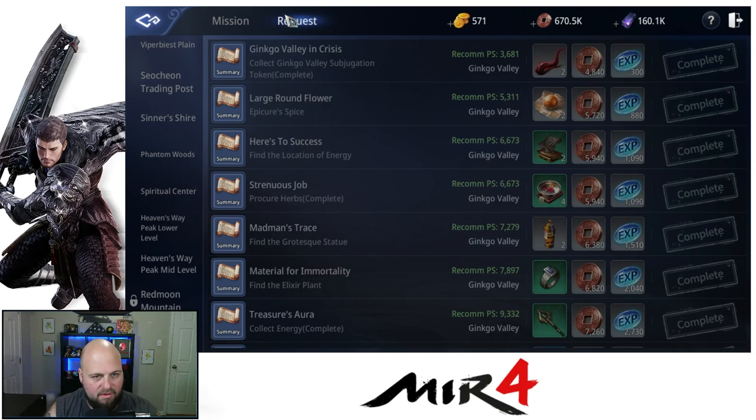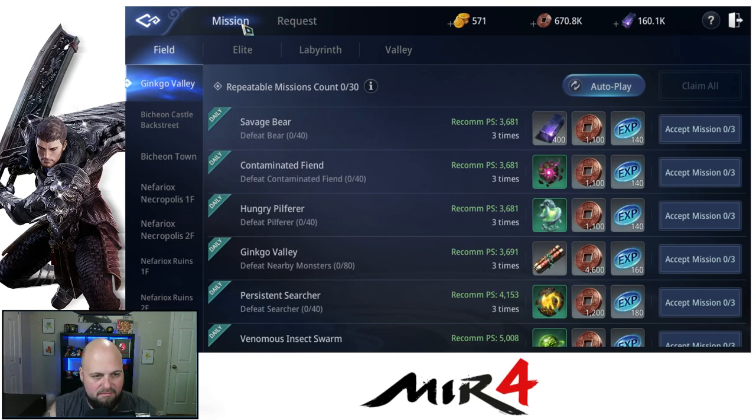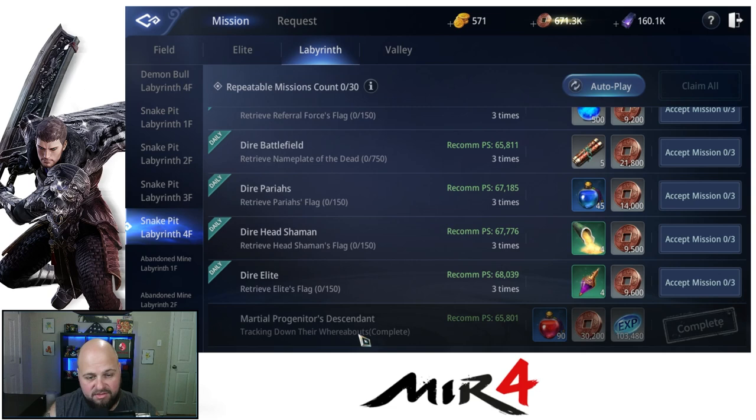Under requests, under the Heaven's Way Peak Mid-Level, you're first going to see Inner Chi — it's going to be locked. Inner Chi 1 is going to be locked. If you click on it, it'll give you a hint to do a mission, and the mission is in Snake Lab 4F — the Marshall progenitor's descendant. So this is the first difficult thing. You get this request, you click on it, and it tells you to go look for something in the abandoned mine to get hints to kill the unique monsters. We've had people do that and you get no hints or nothing, so there's probably some translation issues there, but we actually tracked it down.